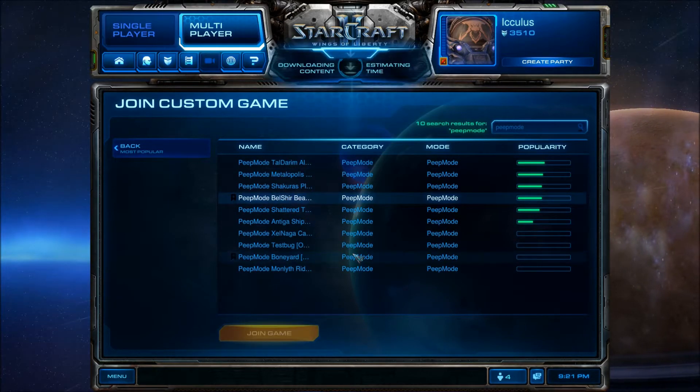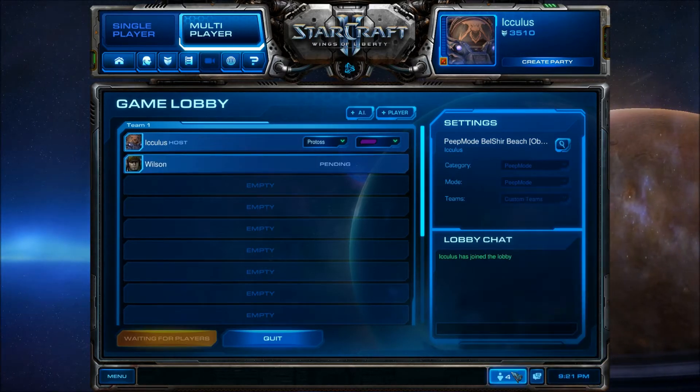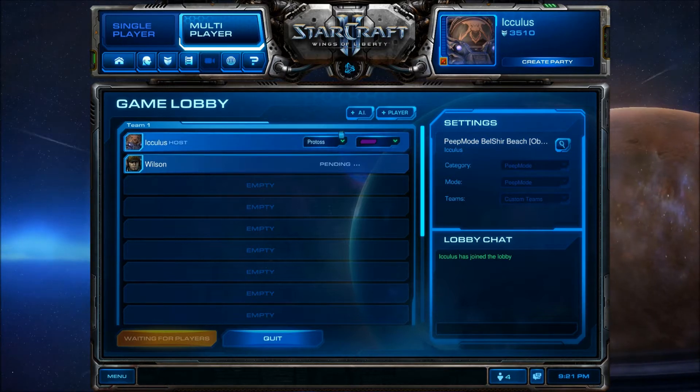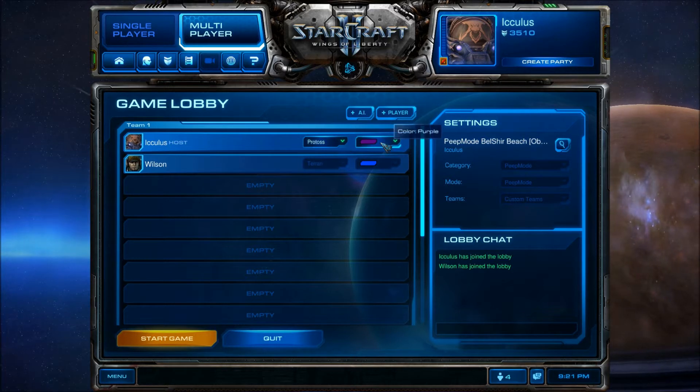Let's start out with Belshire Beach, and I'll go ahead and invite a friend. In the lobby, you can select your race, which will determine the UI style in the game, and you can also select your color.